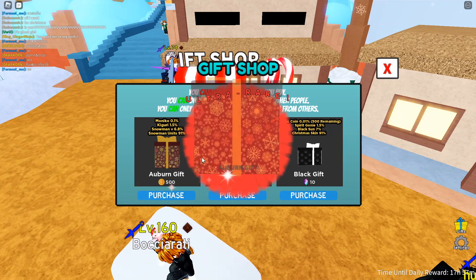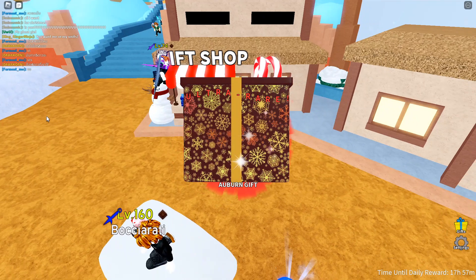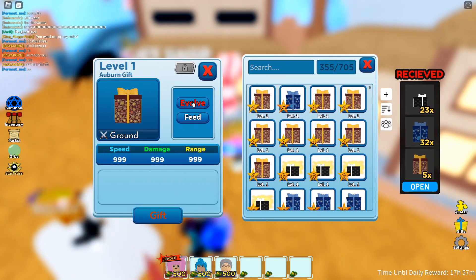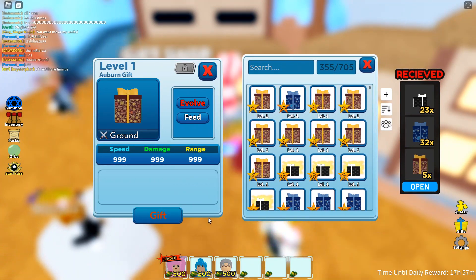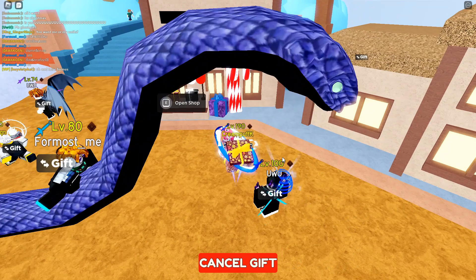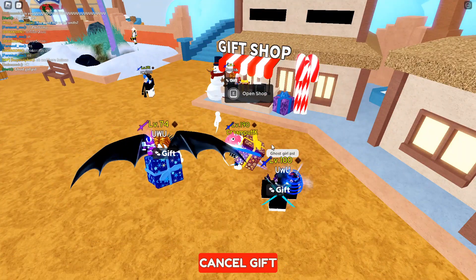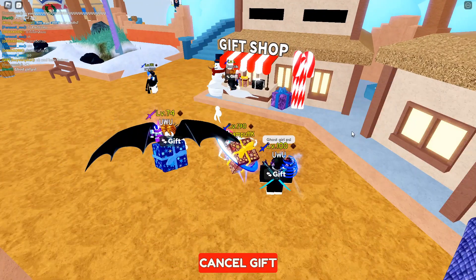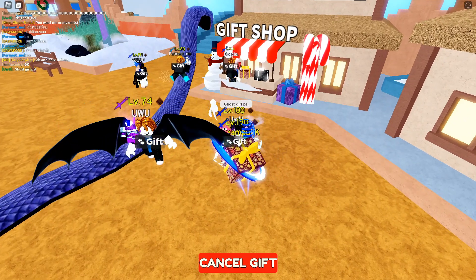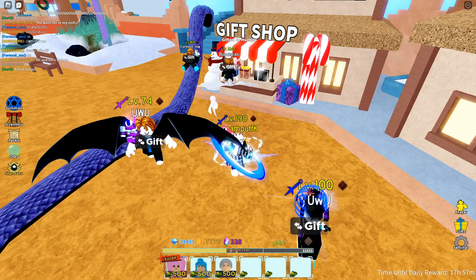So when you buy a gift, just go ahead and buy the Auburn gift right there. Then open your inventory and go to recent — it's going to pop up right here. You cannot equip the gift; what you have to do is click on it, hit gift, and it's going to put the present in your hand so you can give it to other people. So I'm going to go ahead and give it to this guy right here — you just hit gift, it's going to ask for confirmation, and you give it to them.